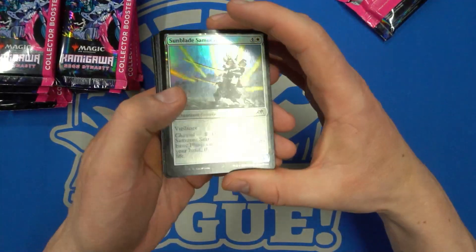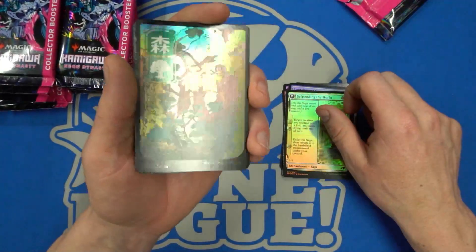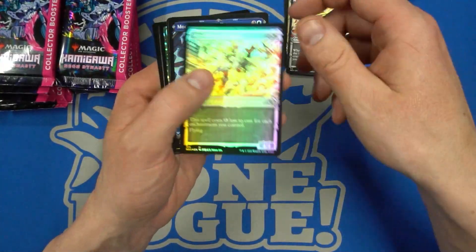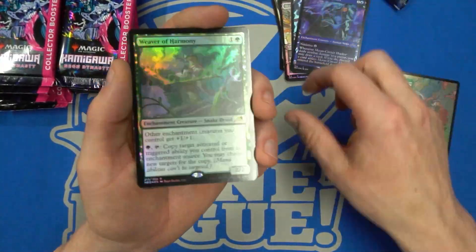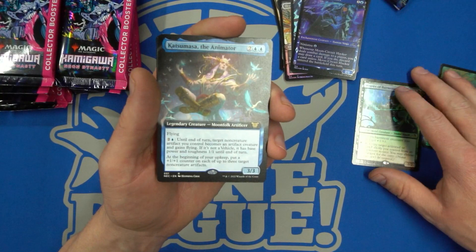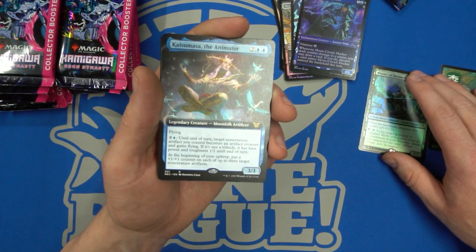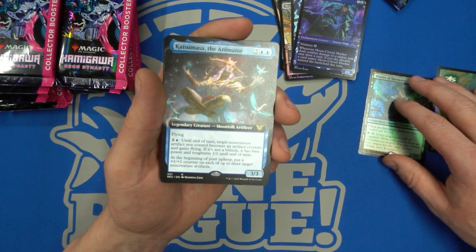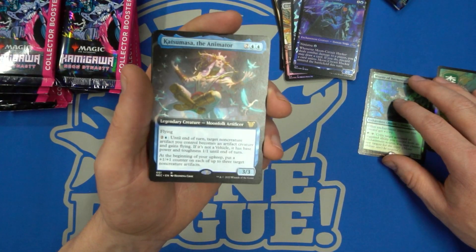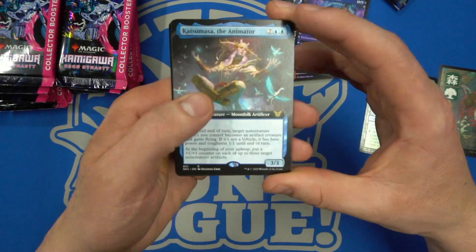Alright, so it goes this way — they've got some shine to them. The first foil land is a Forest. Then we have Seven Tail and a Sky Blessed. The first foil rare is Weaver Harmony. And the foil art card is Katsuma the Animator — I can't remember if this one is in the set or if it's exclusive to this product. Plus-one counters on each of three target non-creature artifacts — pretty juicy for a 3/3 for four mana. It can also turn an artifact into base power 1/1 and give it flying.